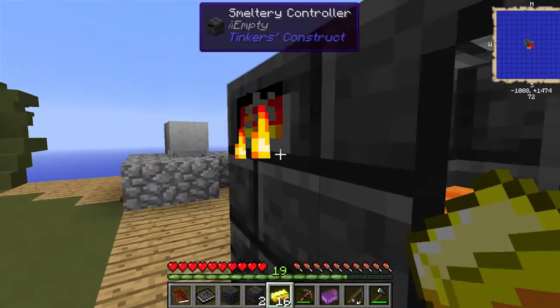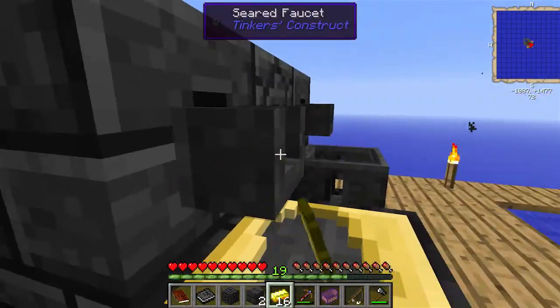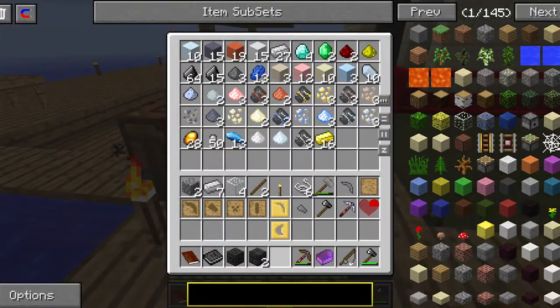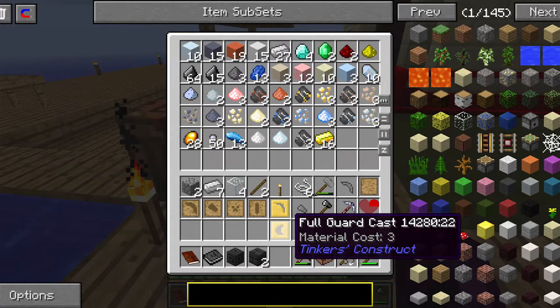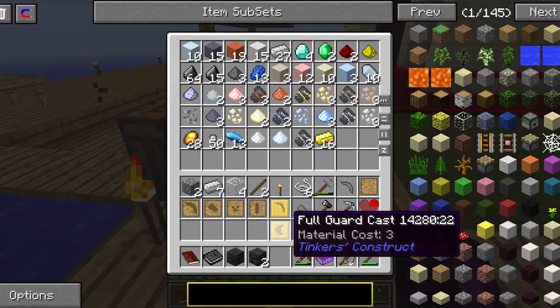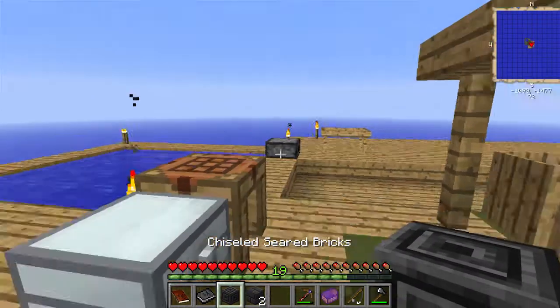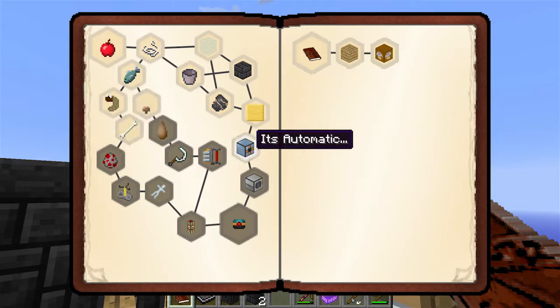That's the last one, there's nothing else in there. I'm going to go ahead and throw my gold in here as well. I don't know what a full guard cast is - I guess we'll figure it out later. Let's move on and see what the next quest is.